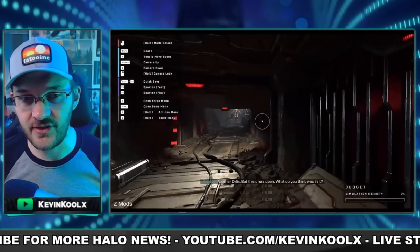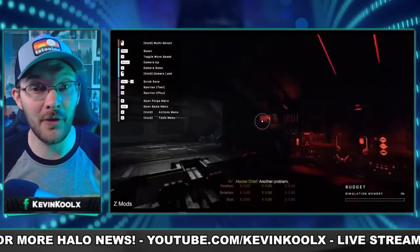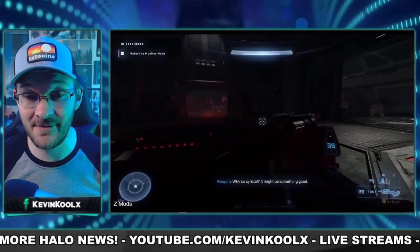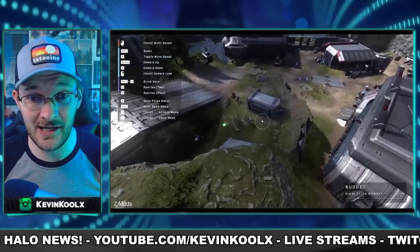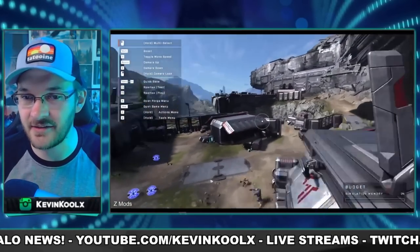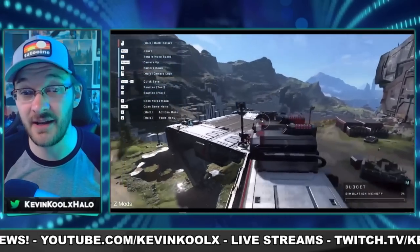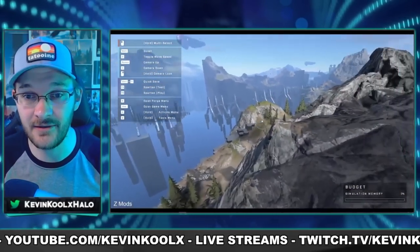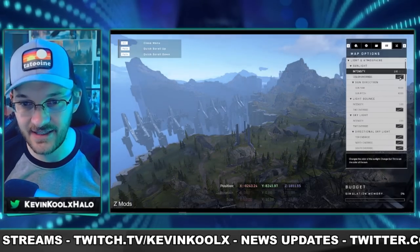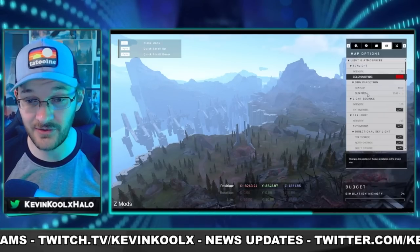I have multiple videos breaking these leaks down, linked at the end of this video. YouTuber Zmods found a way to break into the campaign using Forge — I don't know what crazy thing this guy had to pull off to make that happen. This is interesting: if Forge will be available for campaign, this doesn't really seem intentional. Most likely it's some kind of bug they found to get into the campaign utilizing Forge. But it does showcase some pretty cool things you can do — he's messing with the sunlight intensity to create a nighttime/daytime kind of look.